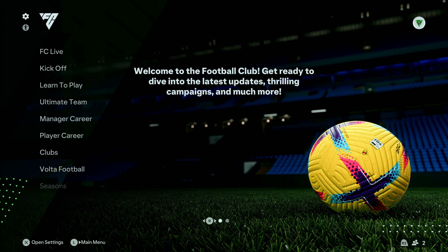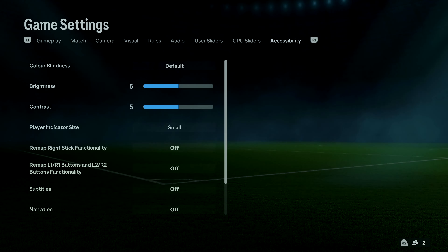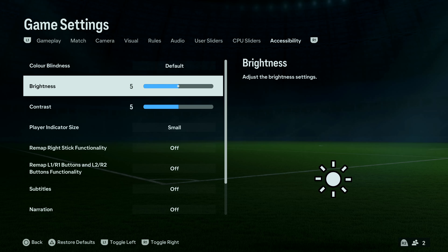When you're here, select the accessibility icon and then press X on your controller. That should take you into the in-game settings in the accessibility tab.